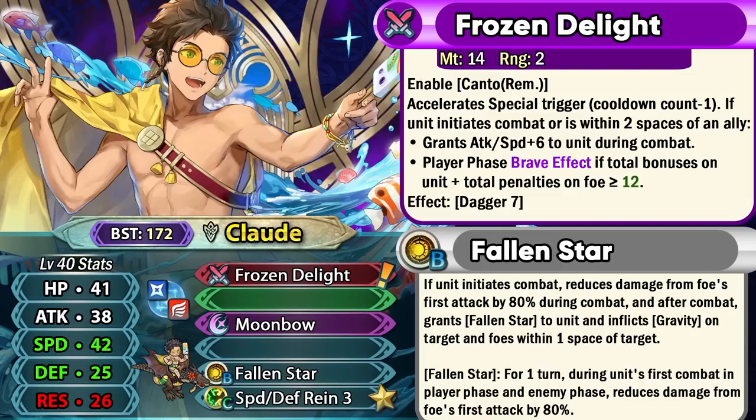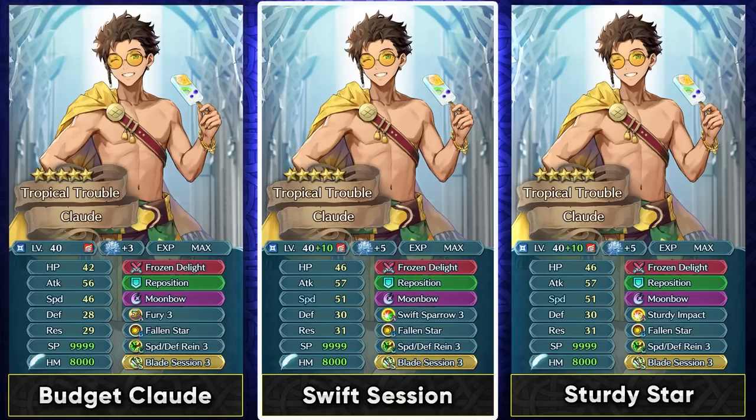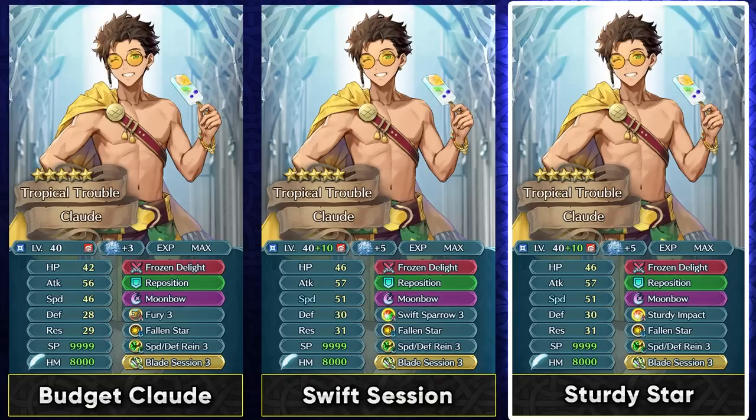Summer Claude is a fantastic unit for a 4-star focus and for a fan favorite that a lot of people are going to be plus 10 merging. On a budget you can run Fury 3, and you can also run Death Blow if you want. Blade Session is gonna be giving you the maximum offenses and is pretty much the best sacred seal for Claude. If you plan on merging him, you can give him more expensive skills since he's mainly functioning in the player phase with that brave effect. Sparrow 3 can definitely help him quite a bit.